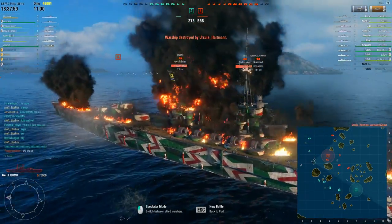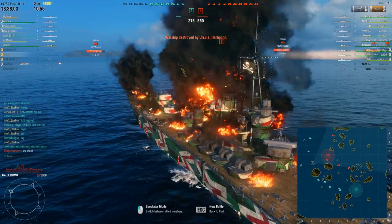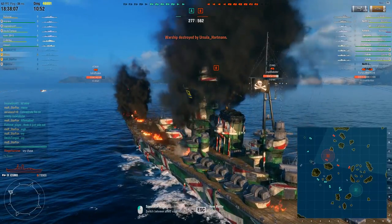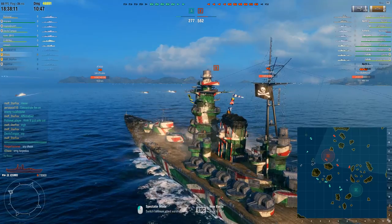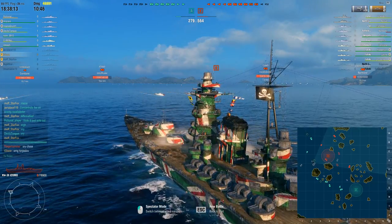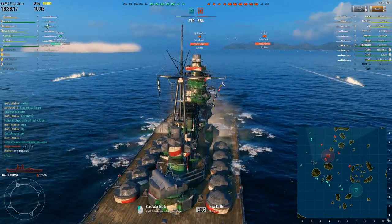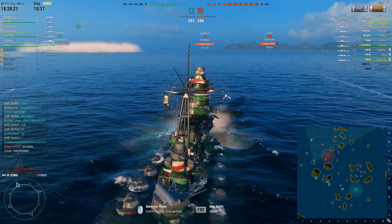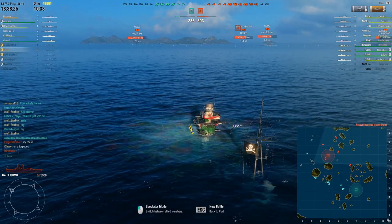The enemy destroyers — fantastic job. During this time we pretty much never see their destroyers. The only one we managed to kill was the Fubuki that had gone to around F4-F5 — that's the only one on the enemy team we managed to kill. The ones in division and that Shimakaze never got spotted at all. Textbook example of how a Japanese destroyer division should be played. That's it folks, take care, hope you enjoyed this one.